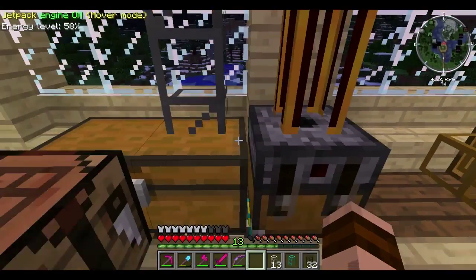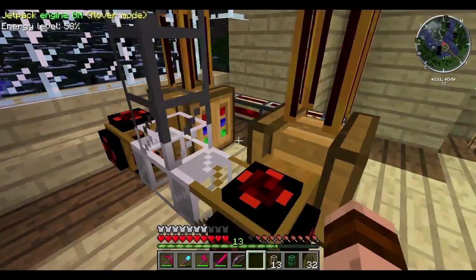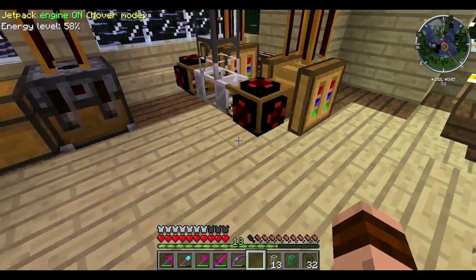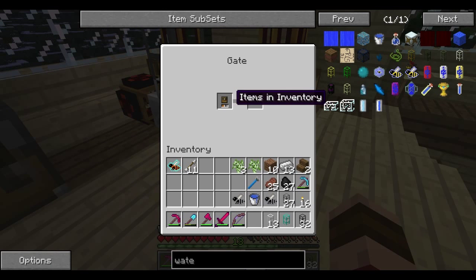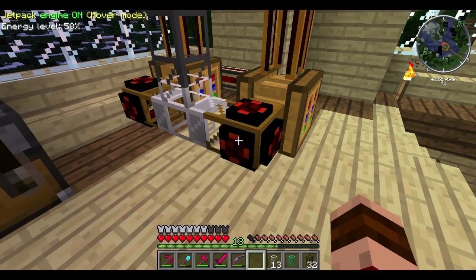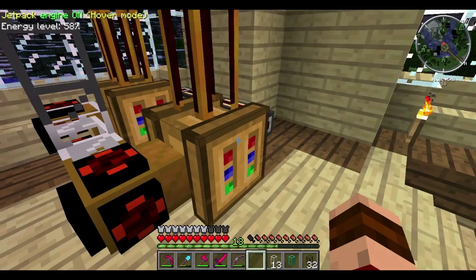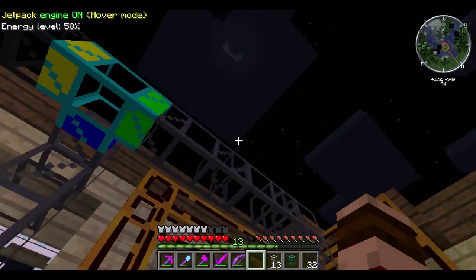We want to get some gates on these to save room and not use redstone engines. Pop a gate on there, set to items in inventory with an energy pulse. That will take items out of the centrifuge and pump them into the iron pipe, which sends things along to a diamond transport pipe. These gates are all new to me so apologies if I'm screwing them up.